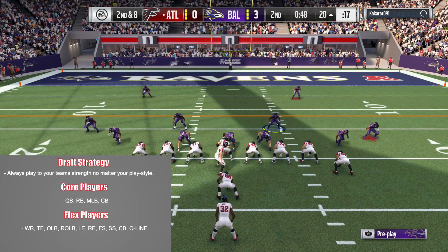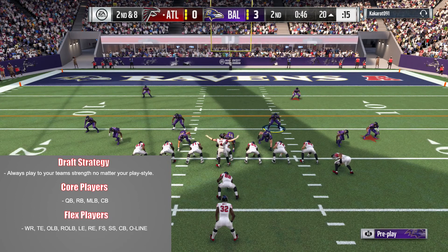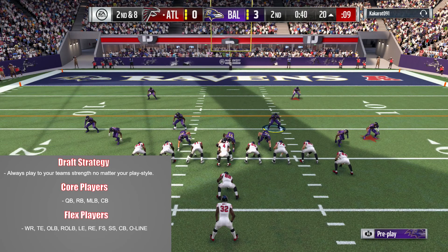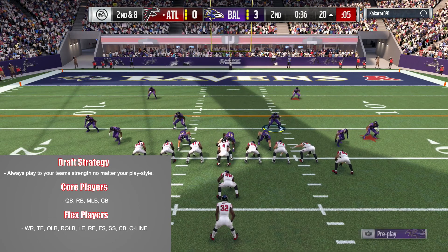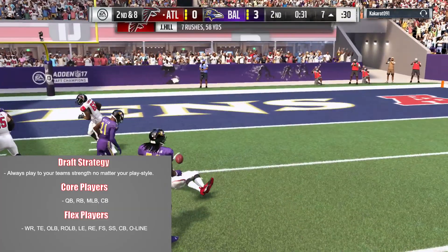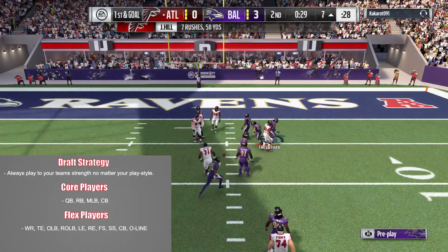The most important players to get are your core players, which I have right here on your screen: quarterback, running back, middle linebacker, and one cornerback. Those are the four most important players — the four picks you want to get out of the way first. You don't want to wait to get these guys. Once you see that one good quarterback or that one good running back, pick them up now.